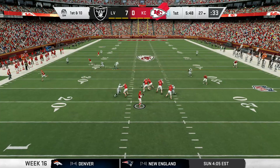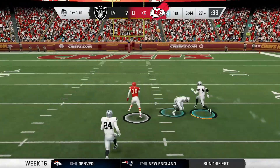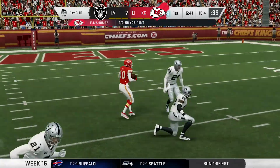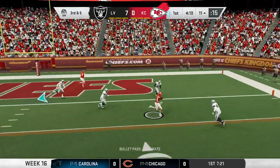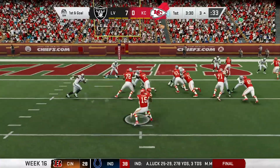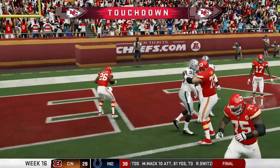Mahomes in the gun, has tons of time, and he's going deep. He connects with Tyreek Hill down the middle — he makes a move and picks up 58 yards. Three plays later, Mahomes goes back to the air, hits Hardman on the drag, and gets down to the two-yard line. Then Abdullah pushes it into the end zone. We're knotted up at seven apiece.